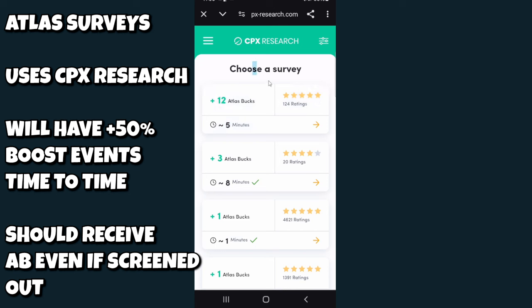Referrals are another earning method — for every parcel a referred player buys, up to 10 parcels, you receive 10 Atlas Bucks each, for a total of 100 Atlas Bucks per referred player. So you can make up to 100 Atlas Bucks every time you successfully refer someone.